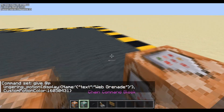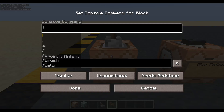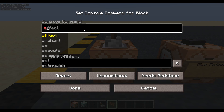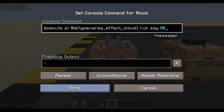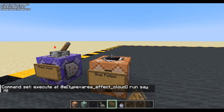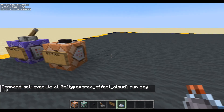I'm going to put a little block that's going to check for a cloud. And we're simply going to say — this is just for debugging purposes, so we know we've got the cloud. Execute at any entity type equals area effect cloud. We can do particles. Run, say, hi. If there's a cloud anywhere around, it's going to start shouting out hi. Now, give ourselves a potion and throw it. No cloud.